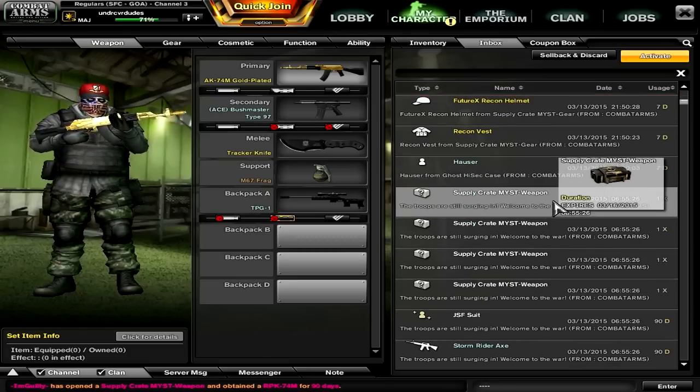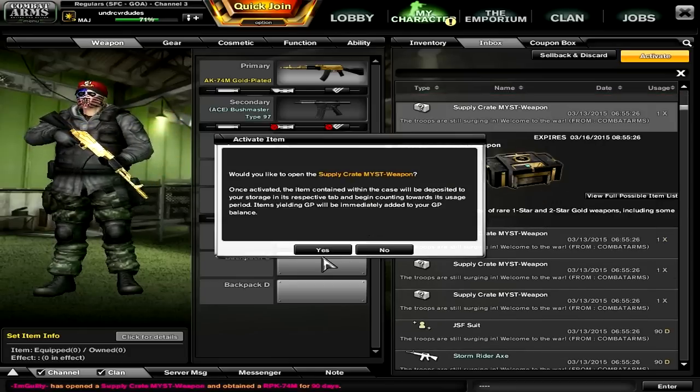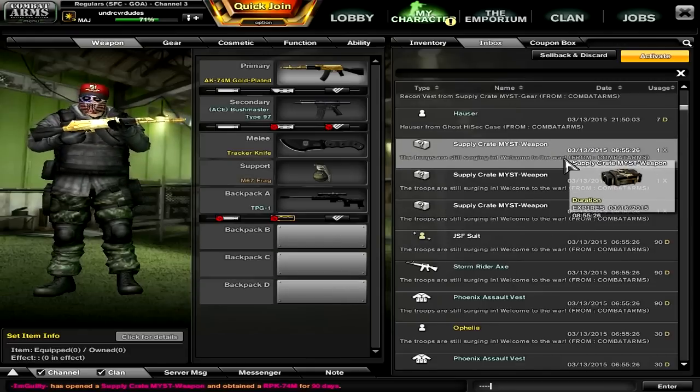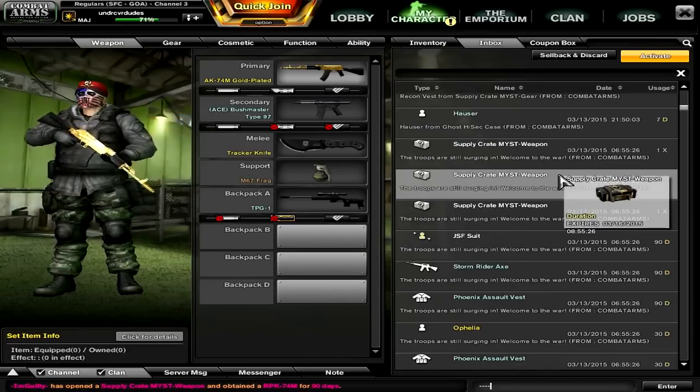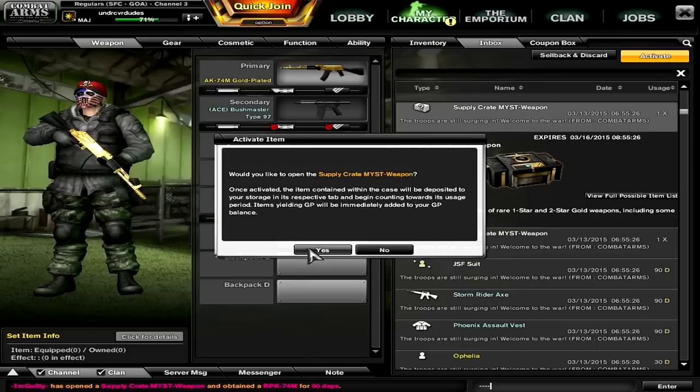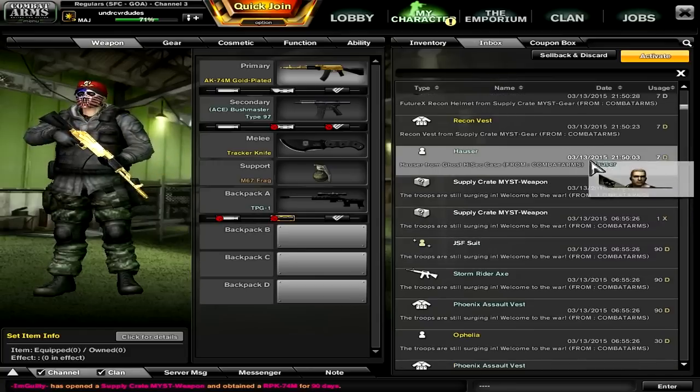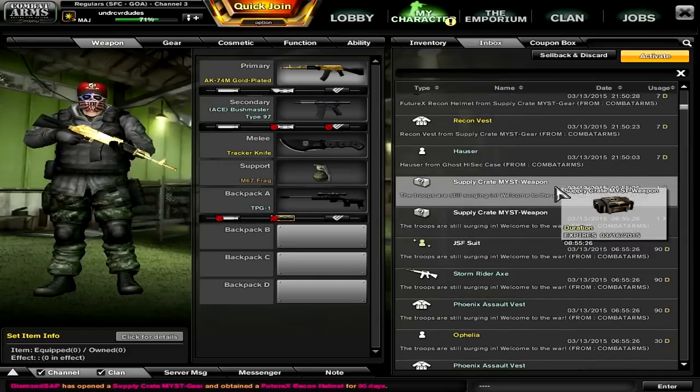Now let's move into the missed weapons. Starting out with the top one, we've got the M24A3 Woodland 1 day. Loving it. Let's go with the middle one, maybe a little bit better luck for this. We get a Maxis R870 MCS Mod — the most overpowered weapon in the game — 1 day only. But I do have some renewals if I want to go and use that for a little bit longer.